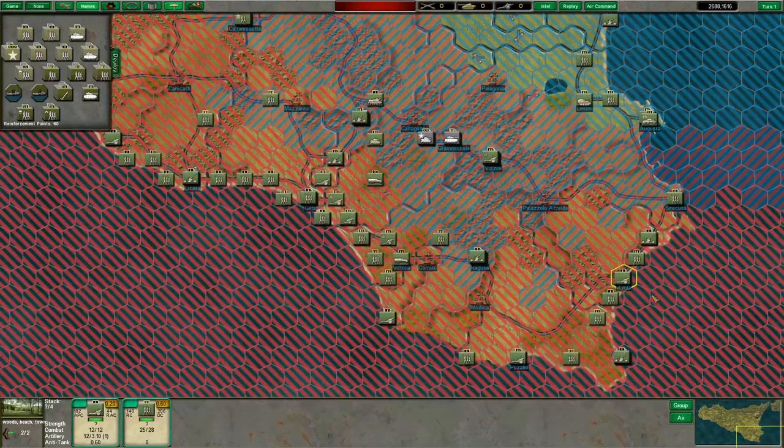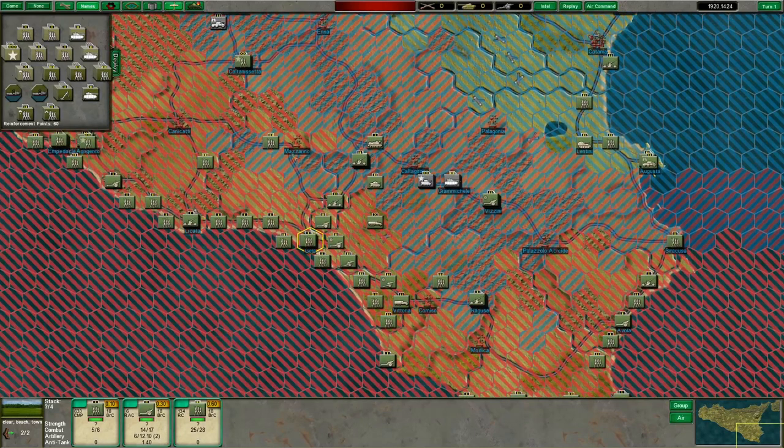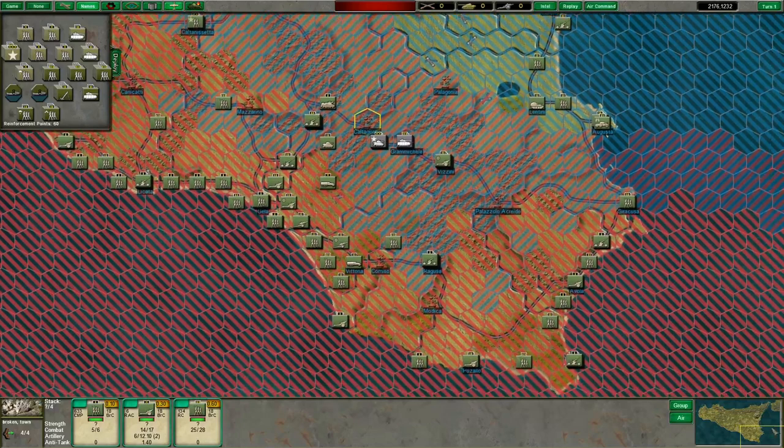What I'm going to do is a fairly conservative landing. I'm going to land the British more or less in their historical landing beaches around Evola, headed towards Syracuse, and land the Americans roughly between La Cata and Gela. My operational plan is to move the Americans inland towards Mazzarino and Calciadrone, and move the British inland towards Syracuse, up the coastal road — Syracuse, Augusta, Lantini, and finally Palagonia. My objective is to create an encirclement between Mazzarino and Palagonia to trap Axis forces in southeast Sicily and destroy them in detail.